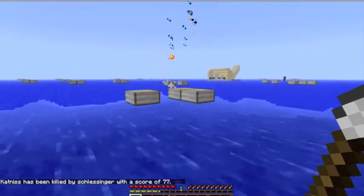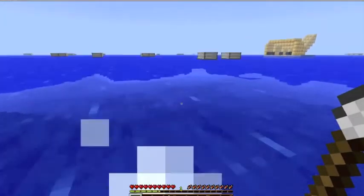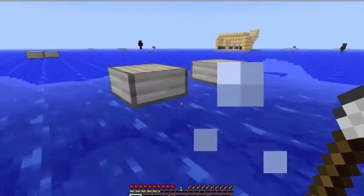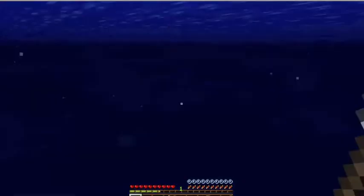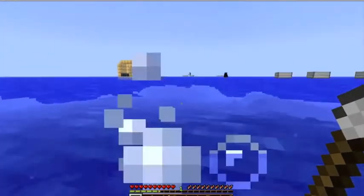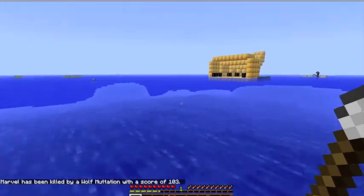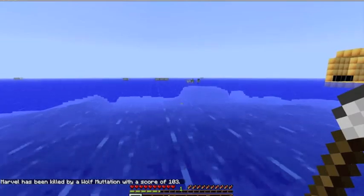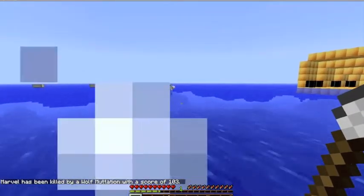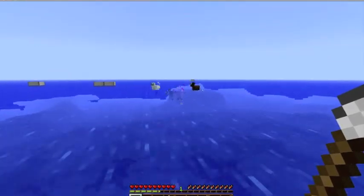Everybody spawns with a different loadout - you can choose a different class. I chose a hunter class, which comes with three spears, and I really like spears. Katniss has something called Katniss's bow that loads really quickly and fires a little harder. To get it, you have to kill Katniss.